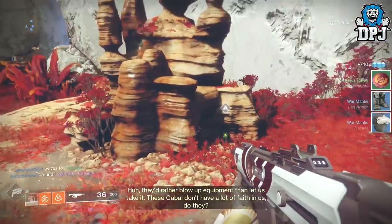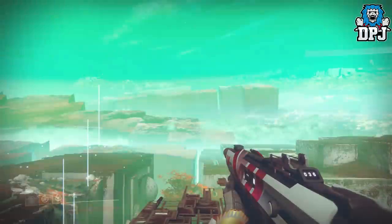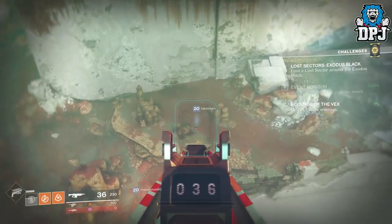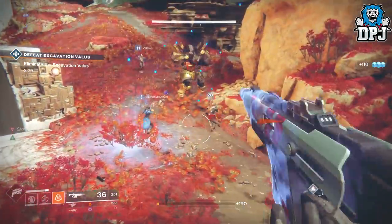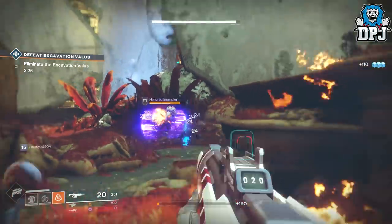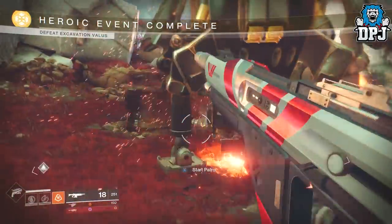For loadout, I would suggest using a super that shoots projectiles — Hunter's Golden Gun, Titan's Hammers, or Warlock's Dawnblade — so you can use that super on the Thresher ship to take it out quicker. The Merciless exotic fusion rifle also deals great damage here, as do grenade launchers. Use whatever you think will be most efficient. If you do the first run quickly enough you can easily make a second, third, and maybe even a fourth public event, and farming those exotics has never been quicker.